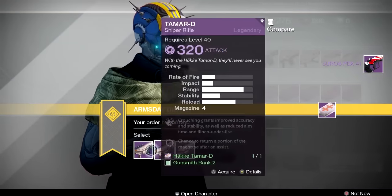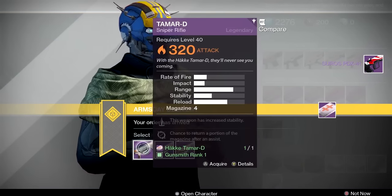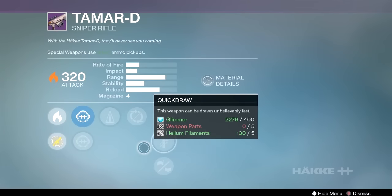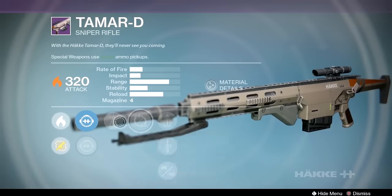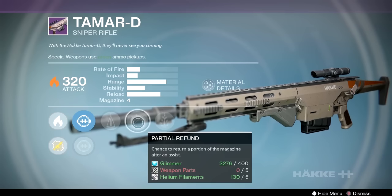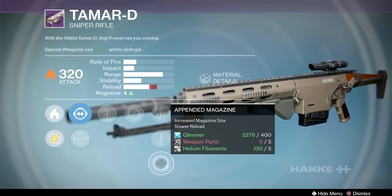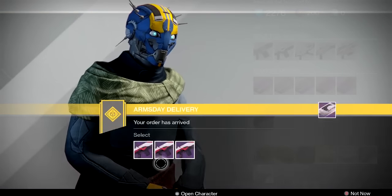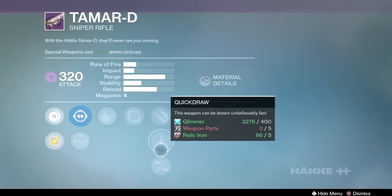So final gun — the Tamar-D, the Hakke Tamar-D. These Hakke sniper rifles have some interesting talent combinations because they get things like counterbalance. First option: counterbalance, partial refund — I don't think a sniper rifle with an assist is going to happen too often — perfect balance, quick draw which is good, independent magazine. I don't think that one's a very good option, it's okay, but there's better, I guarantee it.